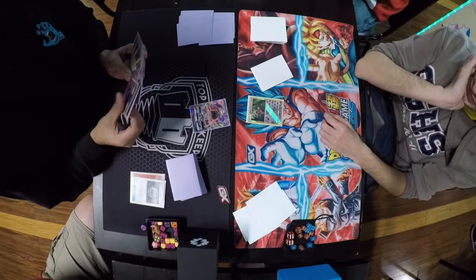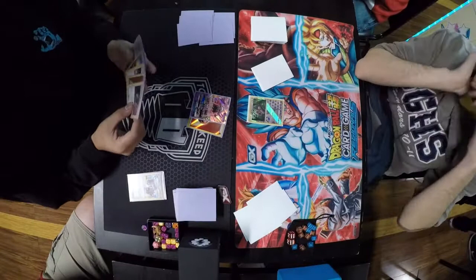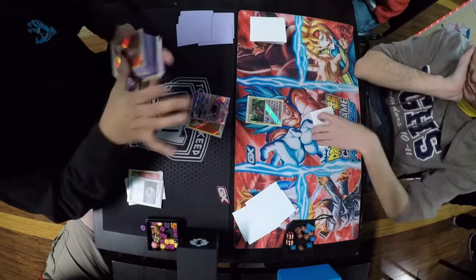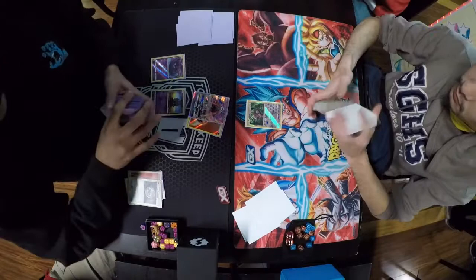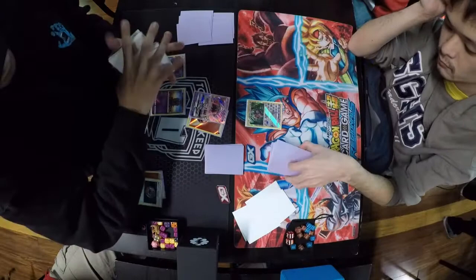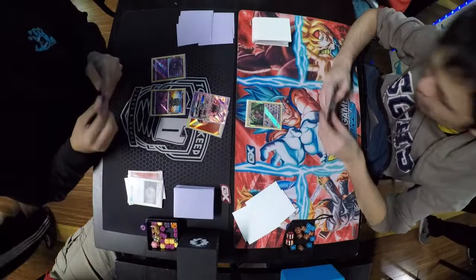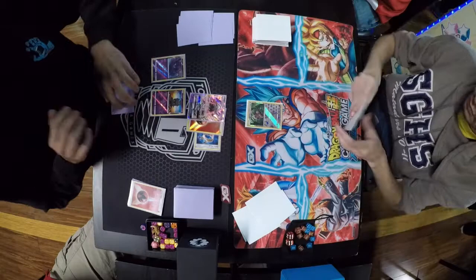Manuel goes Mysterious Treasure for a Marshadow, puts energy on Lele, and uses Lele for 3. Jackie is fixing his deck — your deck has to be in the right direction. Another Mysterious Treasure from Manuel and we're gonna see a Marshadow being played into Shuffle and Draw 4. We do see the pre-evolution of Naganadel on the bench as well. Drawing 4 isn't necessarily bad for Jackie; that's actually what he wants — he wants his hand size to go down so he's able to pull off Granbull easier. We do see Choice Band on Lele and Manuel passes.